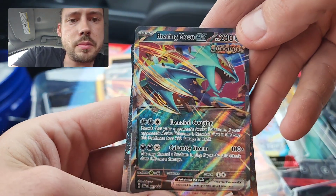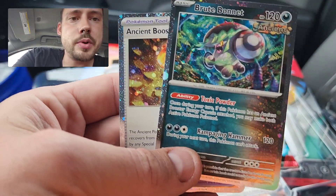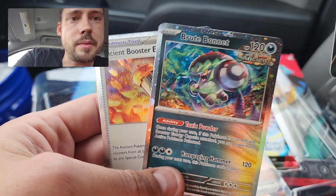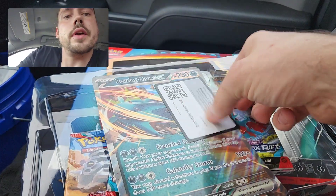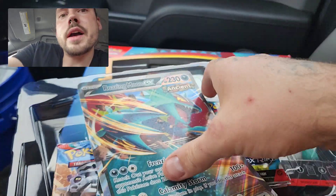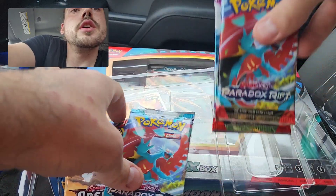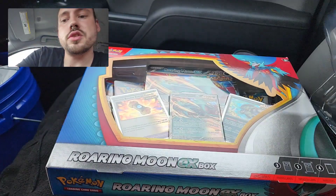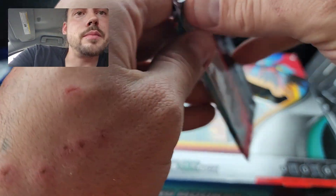There's a look at that Roaring Moon promo number 67, and you get Cosmos foil set cards — the Ancient Booster and Brute Bonnet. Very cool. There's the code card for the box and the jumbo version of that Roaring Moon EX. The pack spread is two Paradox Rift, one Paldea Evolved, and one Obsidian Flames each.